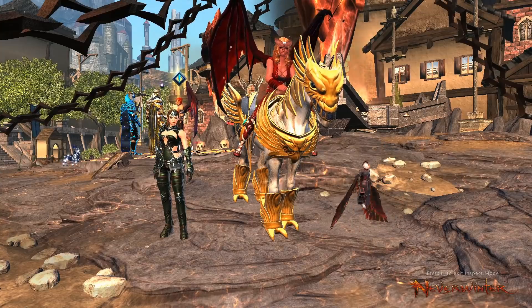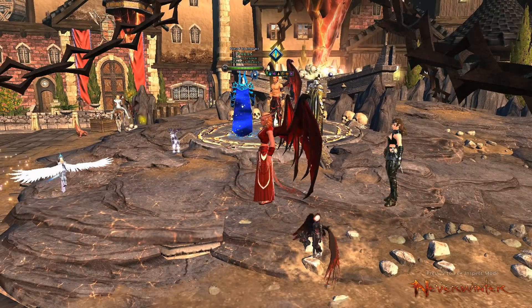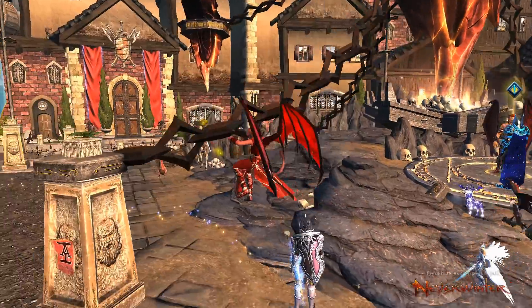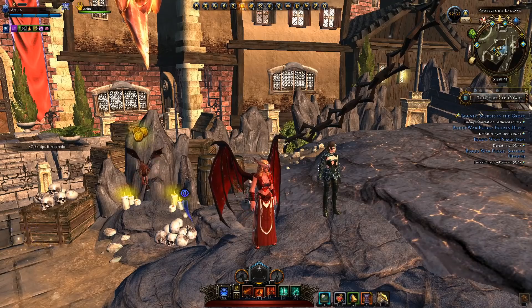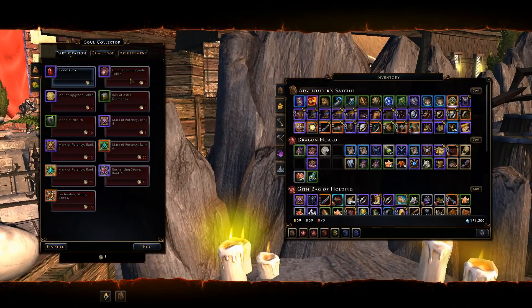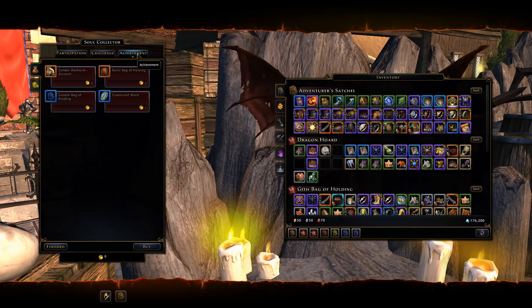Welcome back. The Hell Pit event is back, where we can earn some of the best rewards available in events. It ties in with the Harvester of Nightmares event, where we basically earn the same rewards using the same currency. In the store we can earn participation tokens, challenge tokens, and achievement tokens.